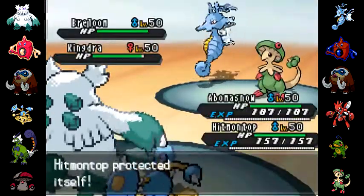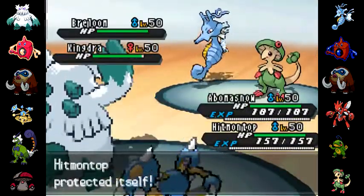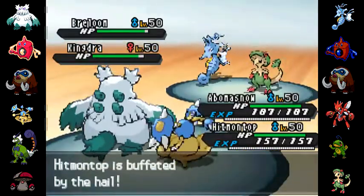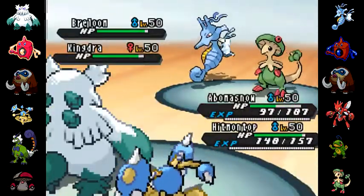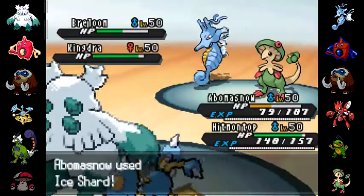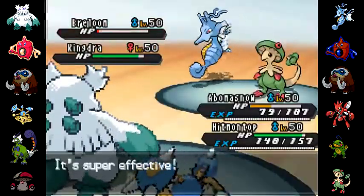I have him on top, go for protect on the switch just because I didn't want to do the double switch. That Breloom right there does indeed run Spore and I'm going to have to worry about that. Breloom actually goes for Mach Punch against my Abomasnow, but it does not KO. I go for the Mach Punch against Breloom just to get some damage off of it.